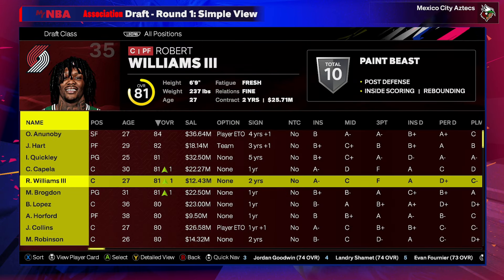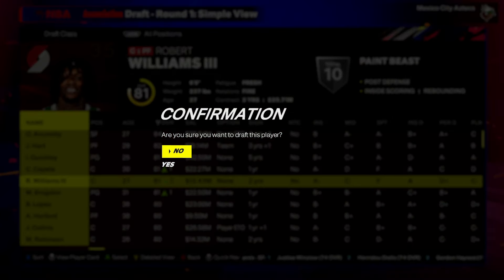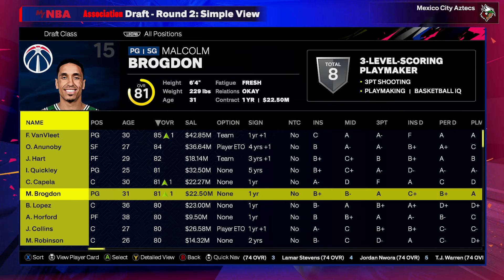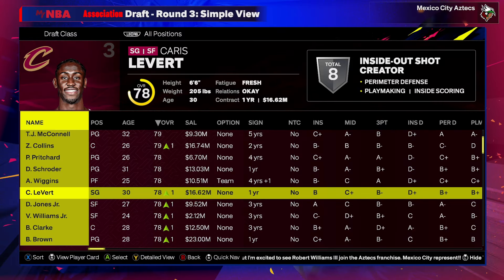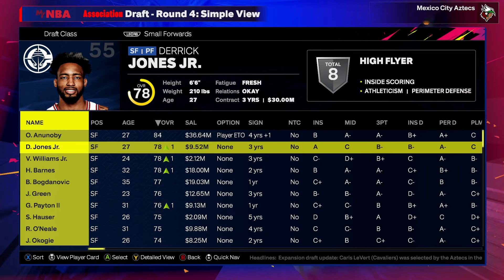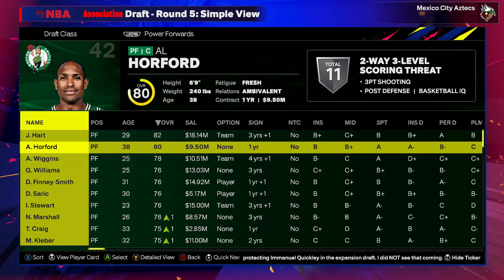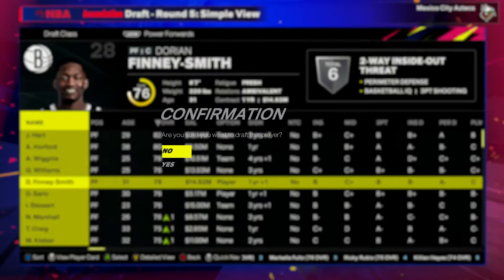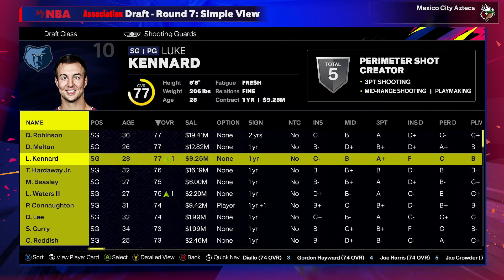Our first pick will be the Time Lord, the 6'9" Robert Williams at center — he's the first overall pick. For pick number two we'll select Malcolm Brogdon as our starting point guard, hopefully alongside Karis LeVert as our two guard. For small forward we're thinking Derrick Jones Jr., who played for the Heat and the Clippers. We'll take Dorian Finney-Smith here as well — he'll have a player option going into year two — and we'll take one Celtic with Payton Pritchard as our backup point guard.